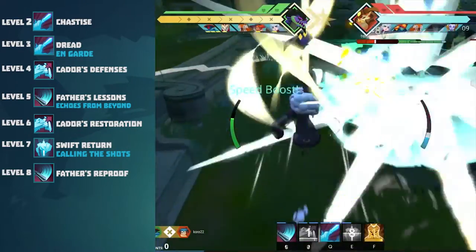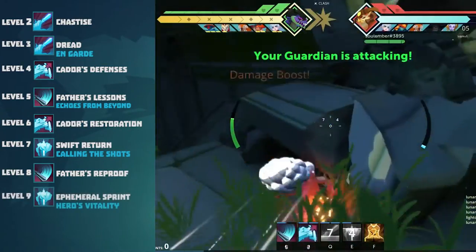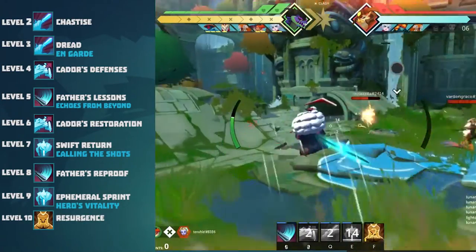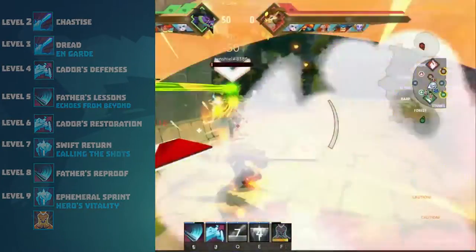Level 9 I take Ephemeral Sprint, which gives you invisibility. I also take Hero's Vitality at level 9 for more HP so you can last longer in fights. Level 10 I take Resurgence to regain stamina or to chase a target, but since you use your focus at range most of the time you don't benefit greatly from the skills on this focus.